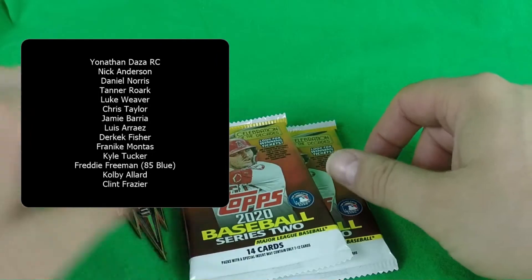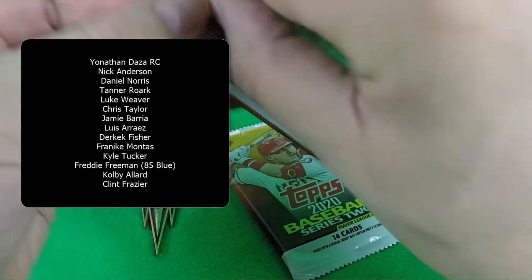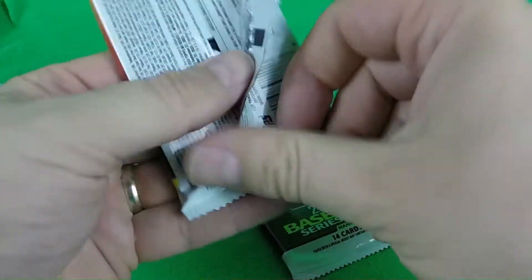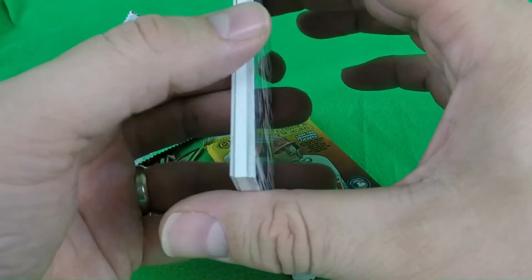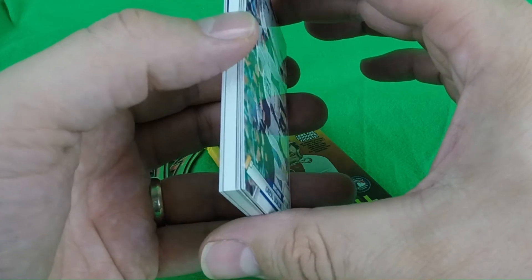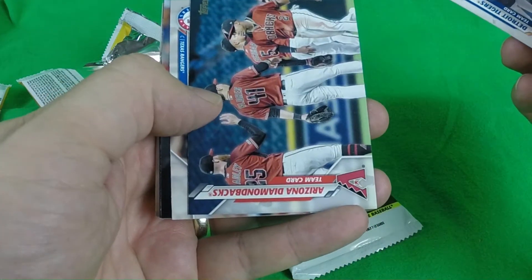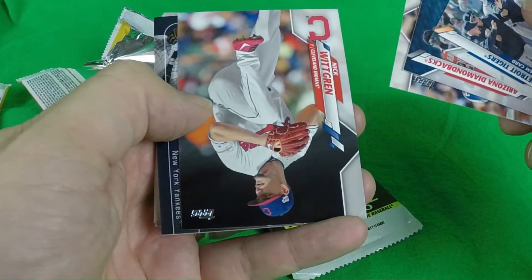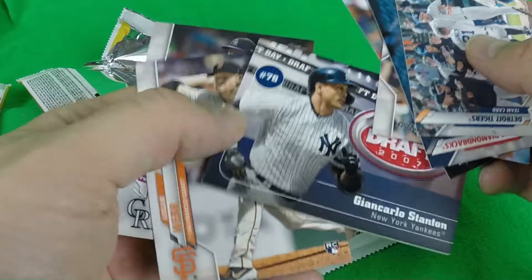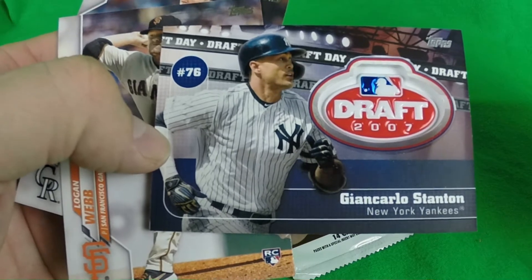Clint Frazier. Now let's go with my two packs — they haven't been opened up. These were hobby box packs, so looks like we got the relic Detroit Tigers team card, Arizona Diamondbacks team card, Jeff Mathis, Nick Whitgrin.